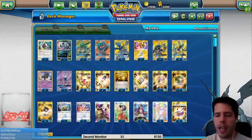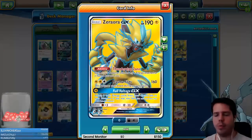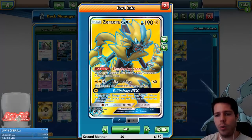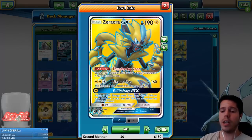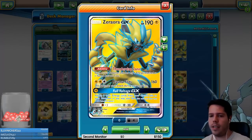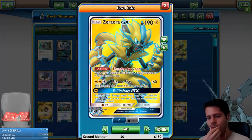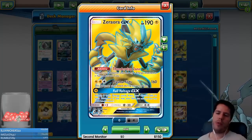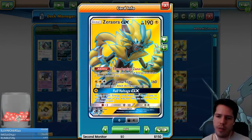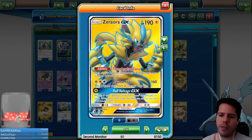The triple retreat cost is nullified by double Zerower GX with its ability Thunderclap Zone — each of your Pokemon that has any lightning energy attached has no retreat cost. Plasma Fists is a pretty good attack dealing 160 damage for three energy, and even though Zerower can't attack next turn, a simple Switch or Escape Rope fixes that since Zerower returns to the bench and the free retreat option makes back-to-back attacks easy.